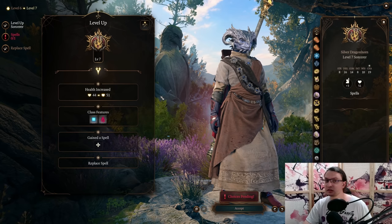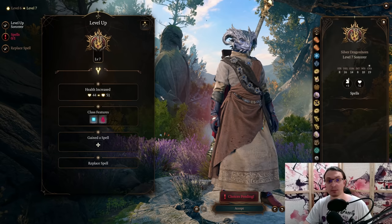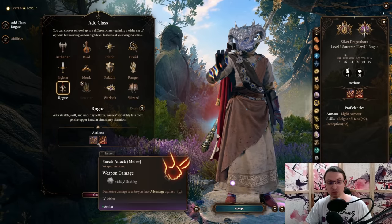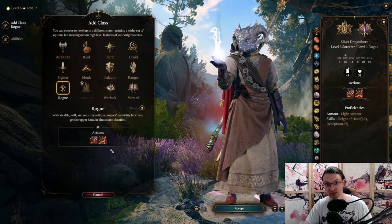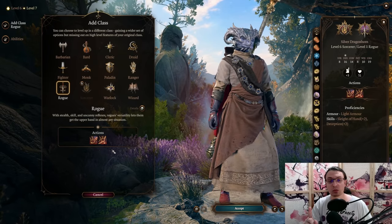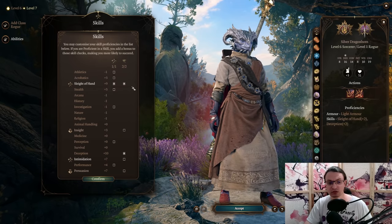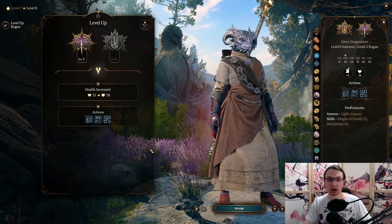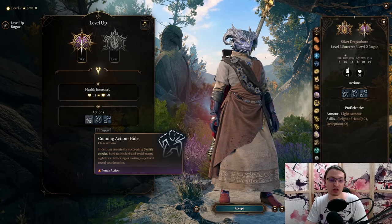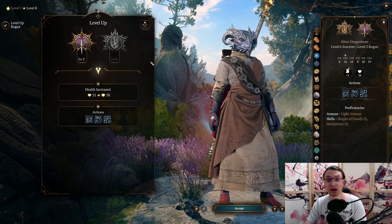At level 7 you will most likely have access to the Risky Ring in the Moonrise Tower. This gives you permanent advantage on Scorching Ray, which is mandatory to proc Sneak Attacks. This level goes 1 level into Rogue, giving you a 1d6 Sneak Attack die — each hit of your Scorching Ray will proc Sneak Attack as long as you are wearing a bow. This also gives access to skill proficiencies; we go with Sleight of Hand for opening chests and doors, and another point in Deception. If you do not have the Risky Ring yet, you can take another Rogue level to get Cunning Action Hide for advantage without the ring, but you should have the ring by this point.